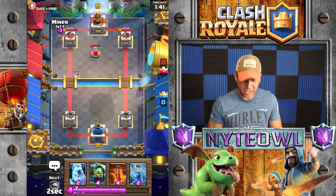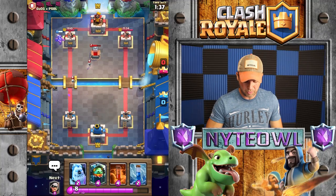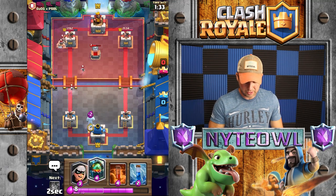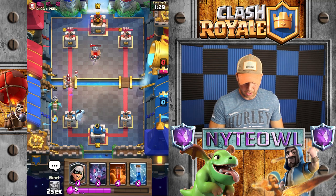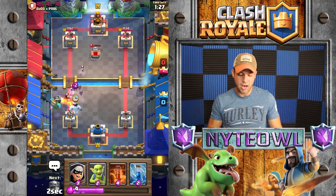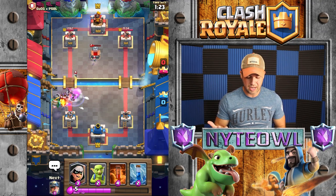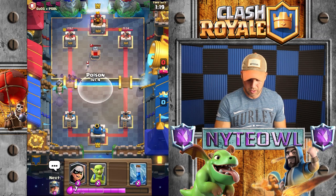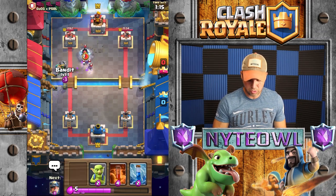Let's go Miner over here — this is what I should have done the first time, Miner in the back for chip damage on the tower. Then I'll go Bats right here. I don't think he has Zap or anything so I think we're good with the Bats. They'll take everything out — probably didn't even need the Infernal Dragon at that point. That Tombstone should die any second.